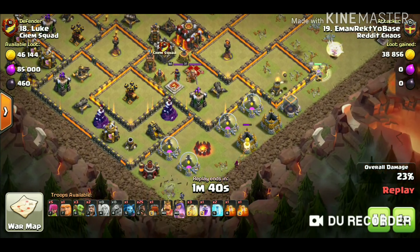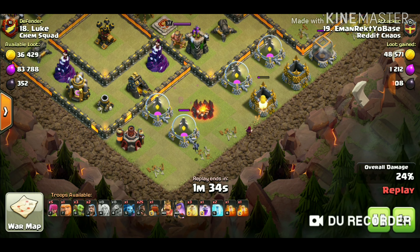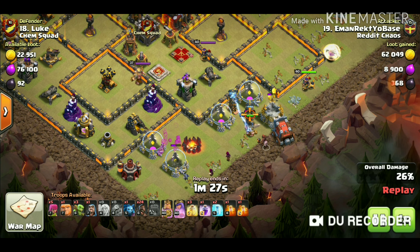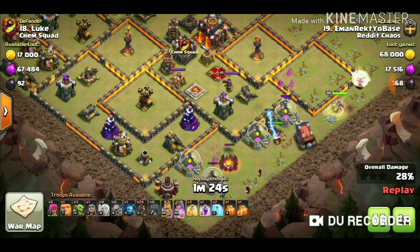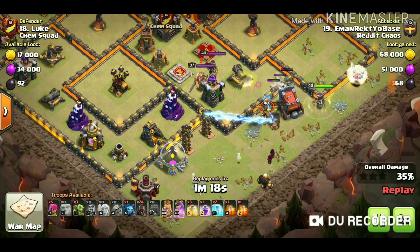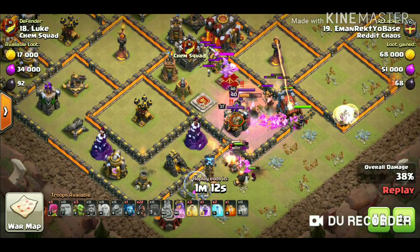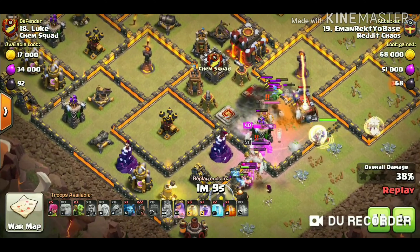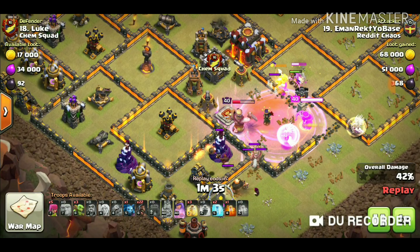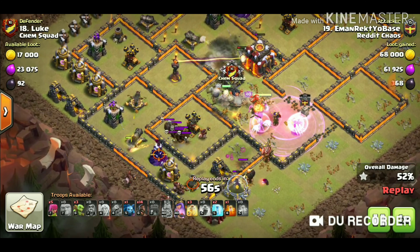The queen is moving downward and he dropped one wizard and one minion to carry out some percentage and get a good queen funnel into the middle portion. The tesla farms are on the outside. The king moves into the middle to kill the enemy king, and the queen got a good funnel into the middle portion.